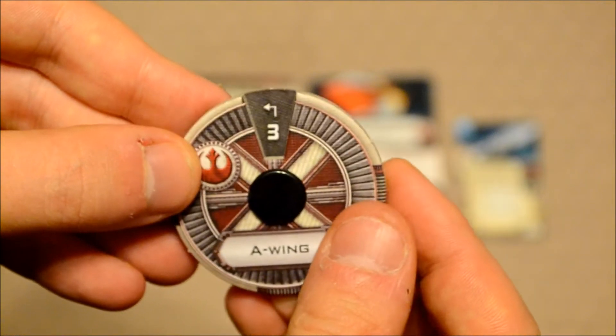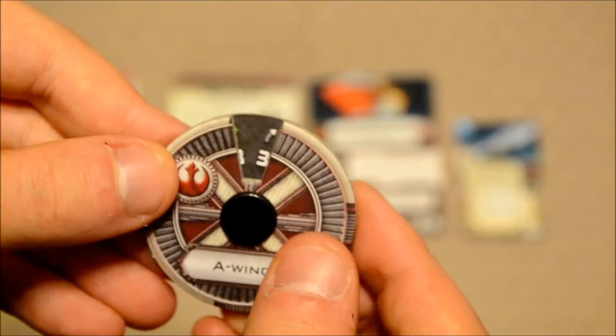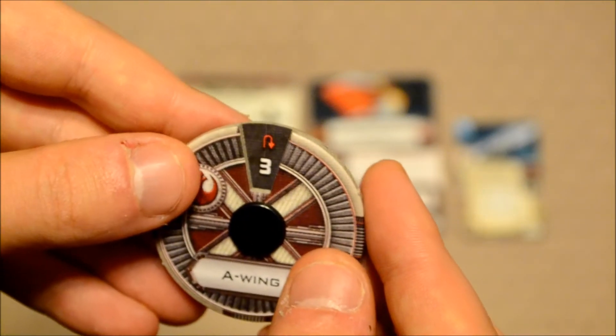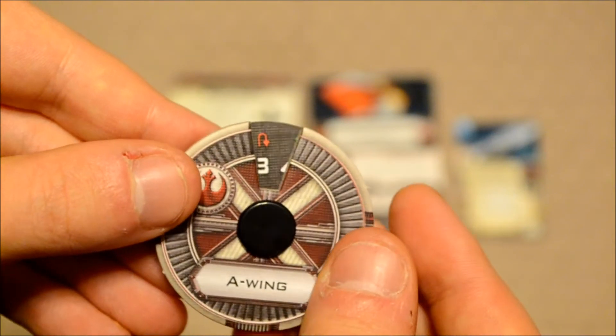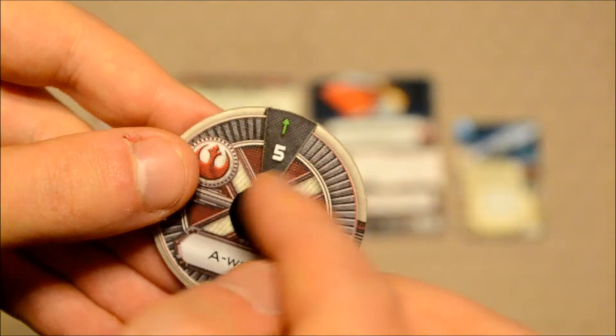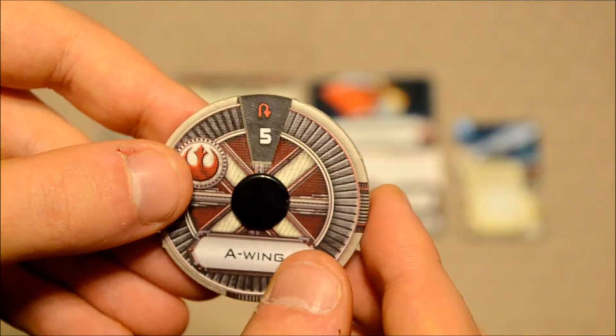You can make a hard left at three, slight left at three. You can go straight at three — however, this is a green maneuver. Slight right at three, hard right at three. You can also make a K-turn at three. On four, you can go straight for a green maneuver, and you can go straight on five for a green maneuver, and you can also make a K-turn on five.